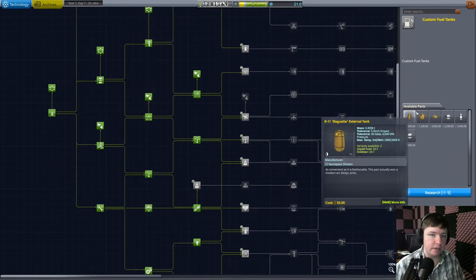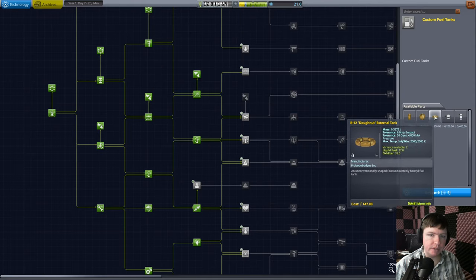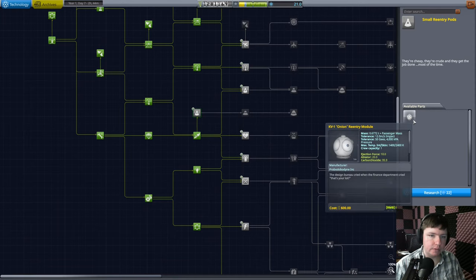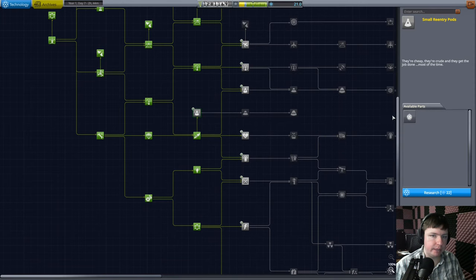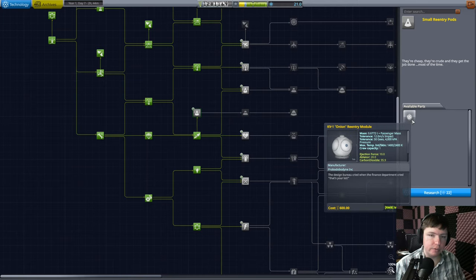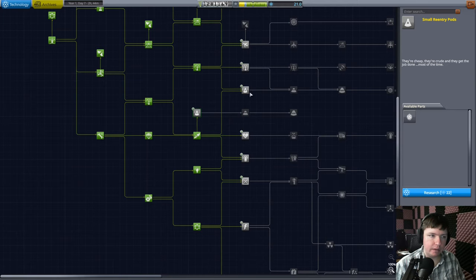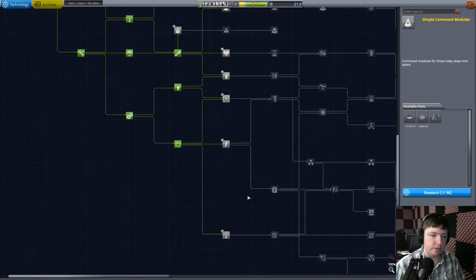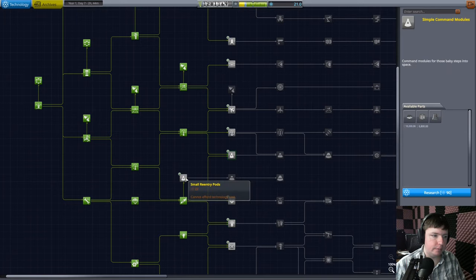I can get these monopropellant tanks but I don't think we need them. This thing can hold a surprising amount of fuel though, I've noticed, so there's possibly some value there. A re-entry pod - just wondering if we can take this and make a two-person pod a little bit cheaper. We really need these command modules.